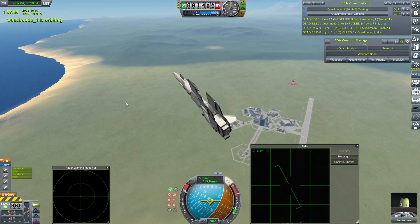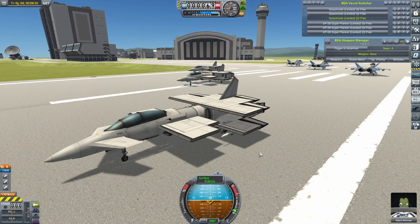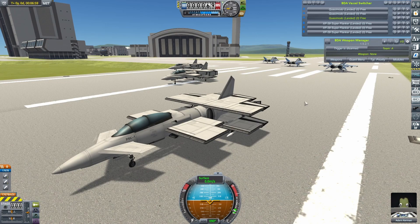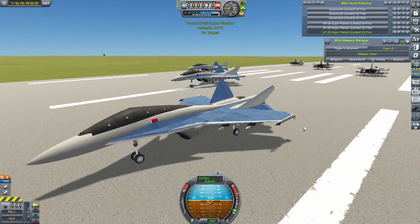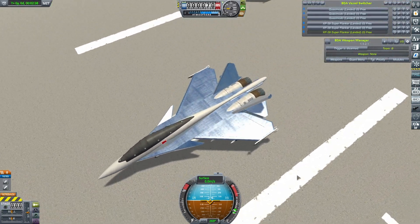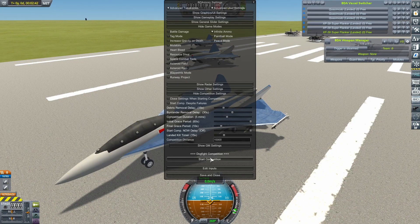Okay then, let's crack on to the next fight. I think if we're going to do this concept properly, we kind of need a battle which is looks versus not-looks. We're putting the Quasimodo up against the XF-39 Super Flanker by one of my subscribers, Luna. A beautiful, beautiful craft — but will beauty win out this time? Let's get them up into the air.